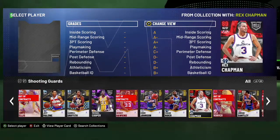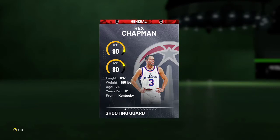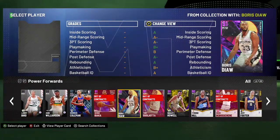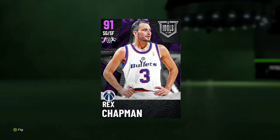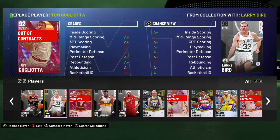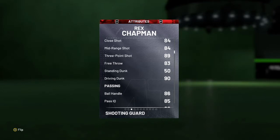At the backup shooting guard position, it's a little expensive, but I have a feeling he's going to drop down in price. This is Ruby Rex Chapman. He's 90 offense, 80 defense, 6'4" — slightly short. At the time of recording this video, he's 2,650 MT, which is a little expensive, but he's still a really good card. If you have the Gugliota card, the duo makes him really good — he gets a 93 three-ball with better stats. Without the duo, he's got 89 three-ball, 83 driving layup, 84 close shot, 84 midrange, 84 draw foul, 83 free throw.